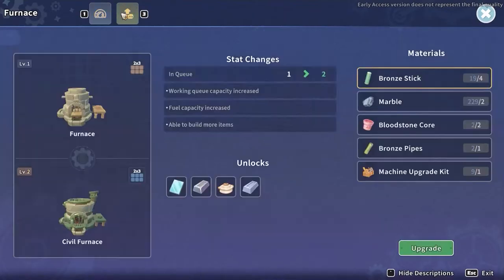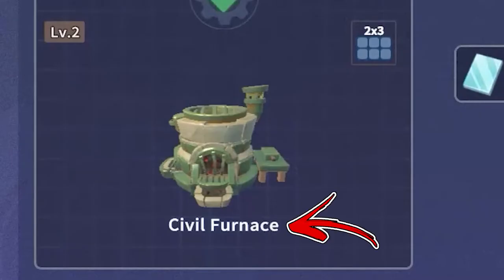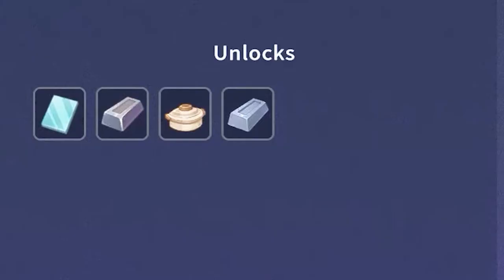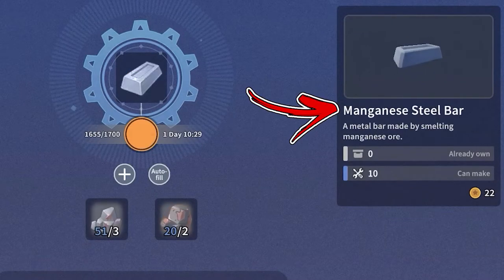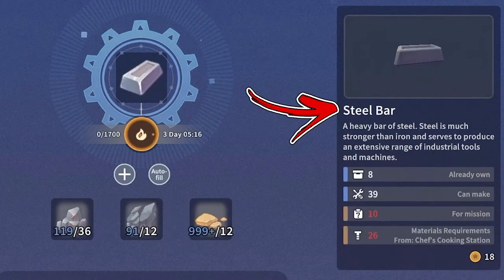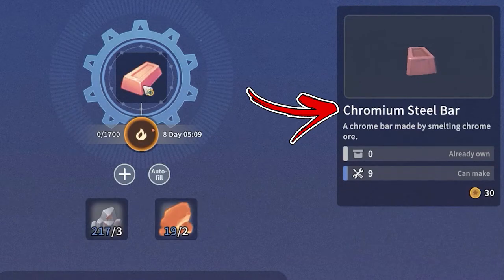The first upgrade of the furnace is called the Civil Furnace. It will allow you to refine new materials, including the temperate glass, soup pot, manganese steel bar, steel bar, and chromium steel bar.